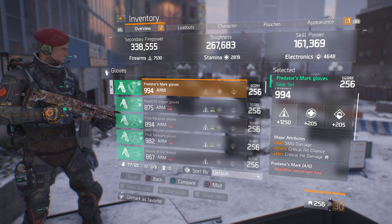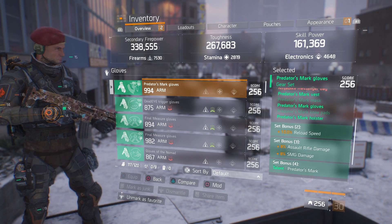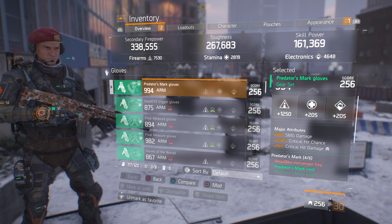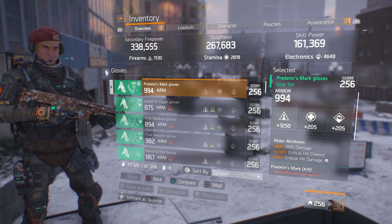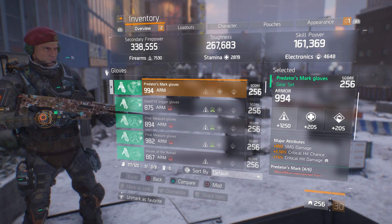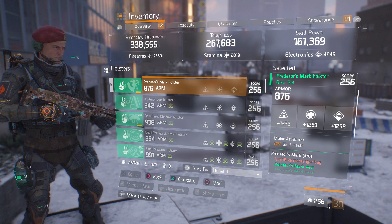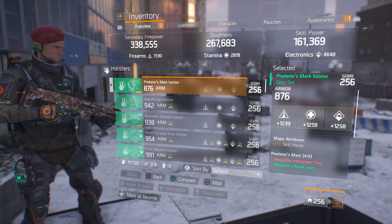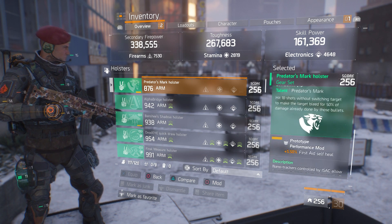Moving on to the gloves: SMG damage, crit hit chance, and crit hit damage. As we know, three pieces of Predator's Mark gives you 8% assault rifle damage and 8% SMG damage. I'm more of an SMG player, so that's why I have SMG damage. But if you prefer assault rifle, you can roll AR damage instead. This piece you want rolled to firearms at 1250. The holster is 876 armor. Main stats are 1239, 1259, and 1258 with 7% skill haste, and in the mod slot, first aid self-heal.